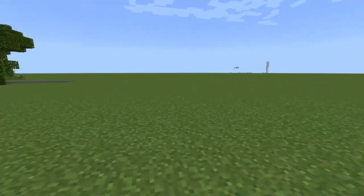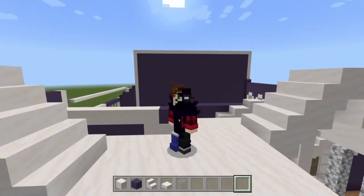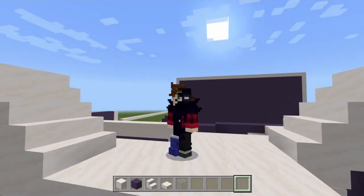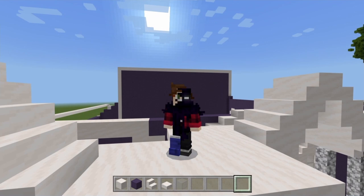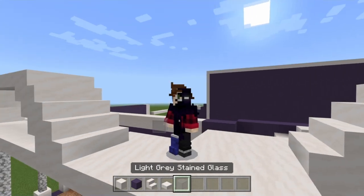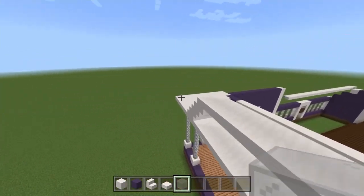We're going to grab some materials and crack on. Our first step to get the second floor completed will be adding walls and windows — you probably already guessed that. We'll need some smooth quartz blocks, some blue terracotta, some smooth quartz stairs, some smooth quartz slabs, and then some light gray stained glass as well.